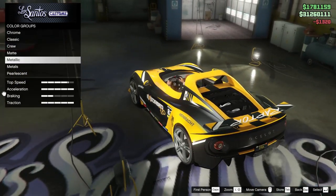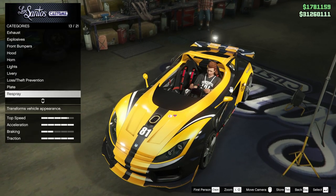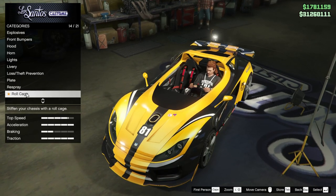I think it looks a little bit nicer with the yellow — like the Chantanaria from Forza Horizon 3. I love that car. That is gorgeous.